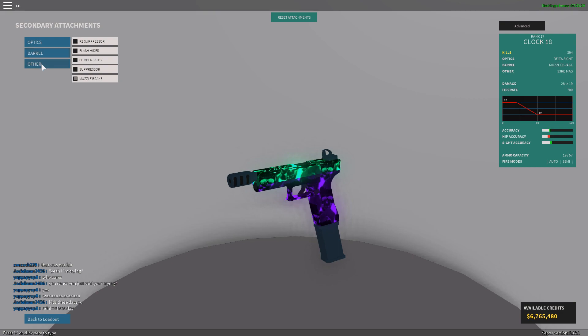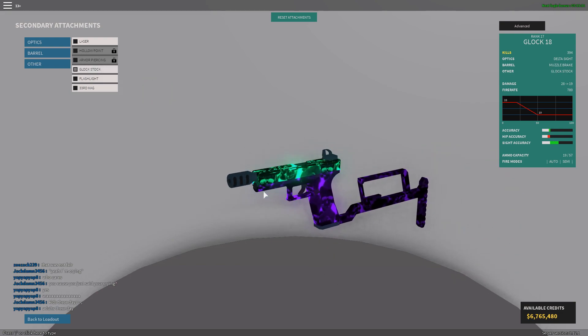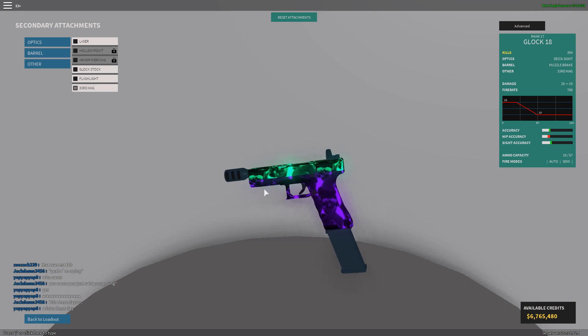If you go to 'Other' here, you have two choices other pistols don't have. You have a Glock stock, which is actually really cool — it helps with recoil — and then you have a 33-round magazine, which I recommend using if you're going to use this gun.